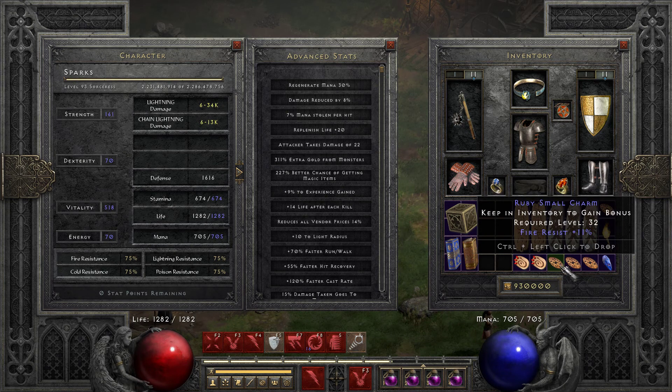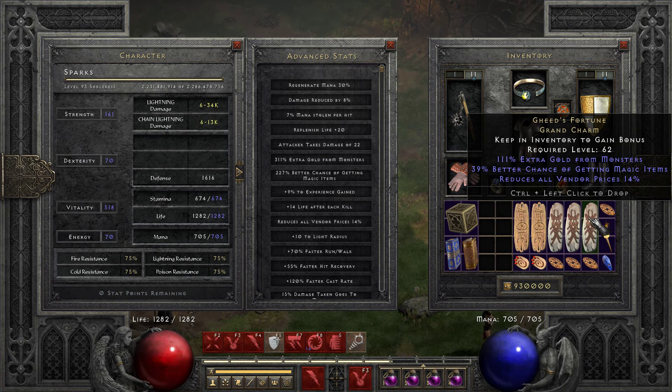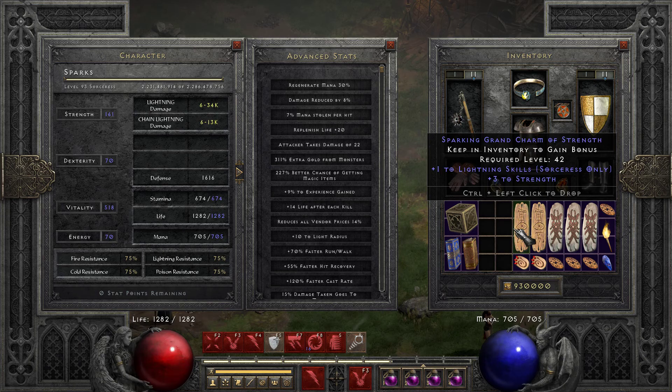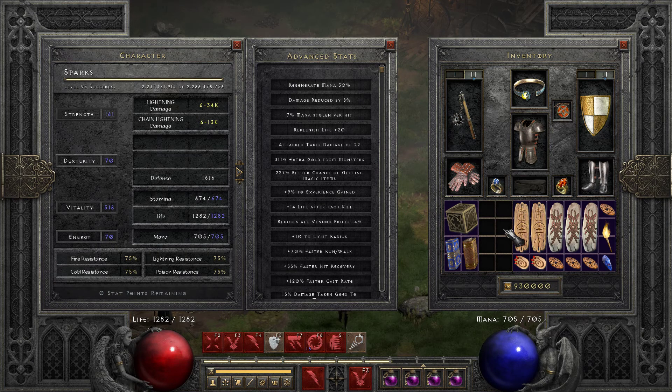She's got some All Res Small Charms because that was a challenge — she was very short on Fire Res. I got a Gheeds and four Lightning Skillers. I got really lucky early on, I found two from farming. The other two I re-rolled from Baal or Diablo Grand Charms. Didn't get lucky on a Life Roll, but I was happy to get Lightning Skills out of it regardless.